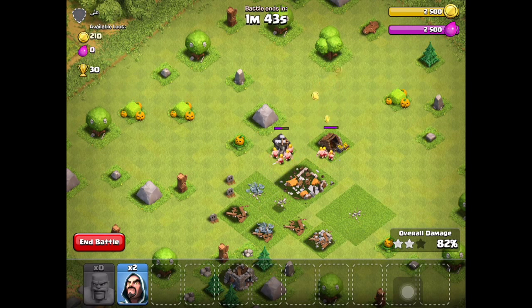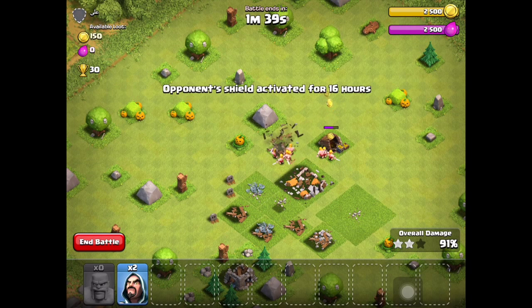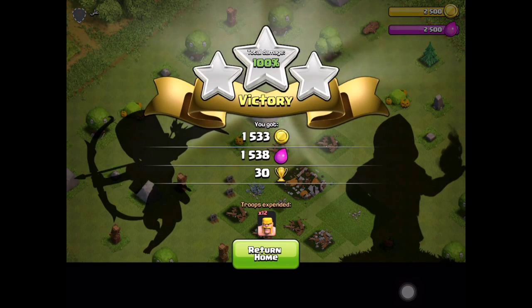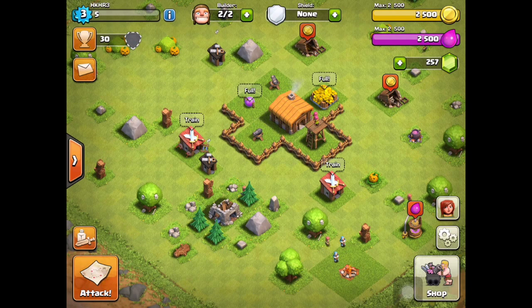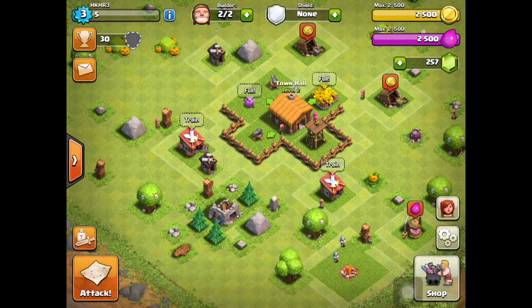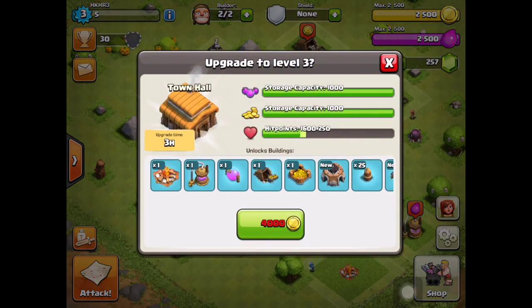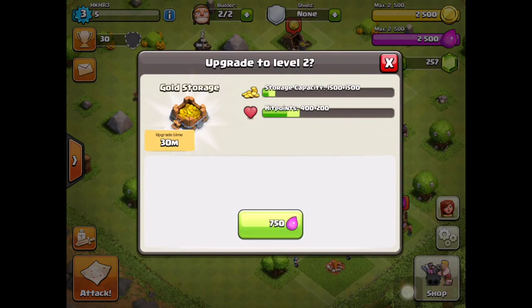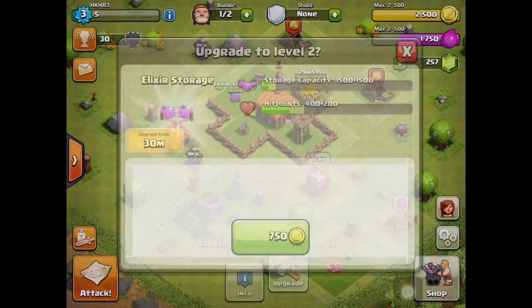We're at 82% destruction - normally it goes up one percent at a time, just nine percent left for 100. Lots of loot for Town Hall 2. All storages are full, so we should upgrade the Town Hall, but we don't have enough gold yet. We need to upgrade both storages first - that'll take 30 minutes.